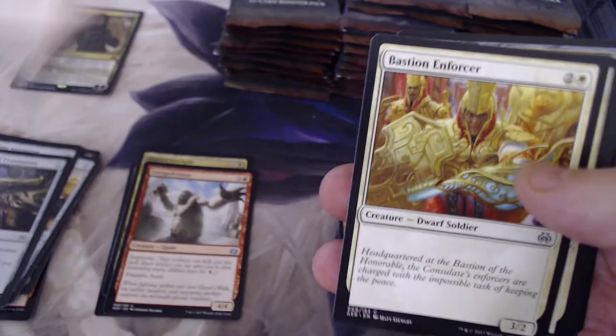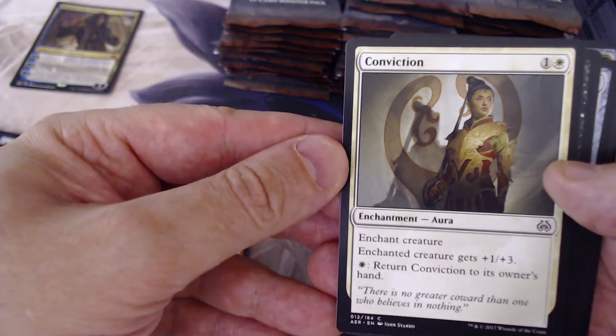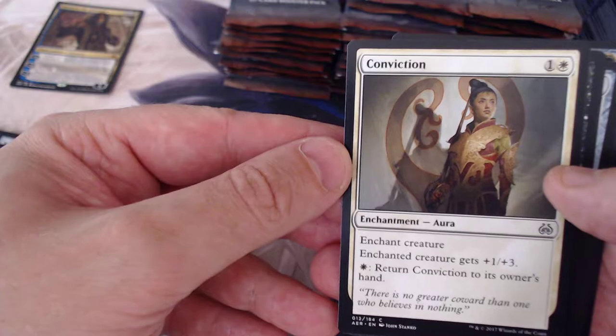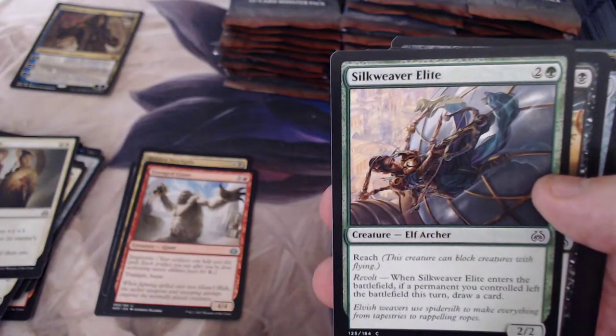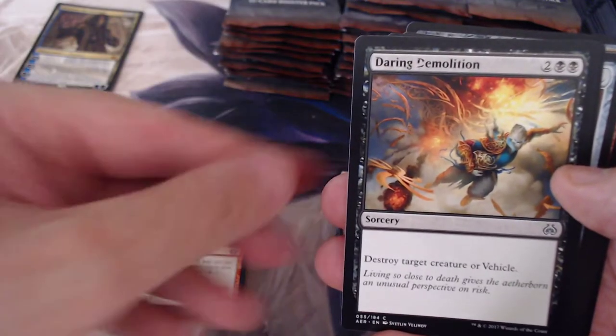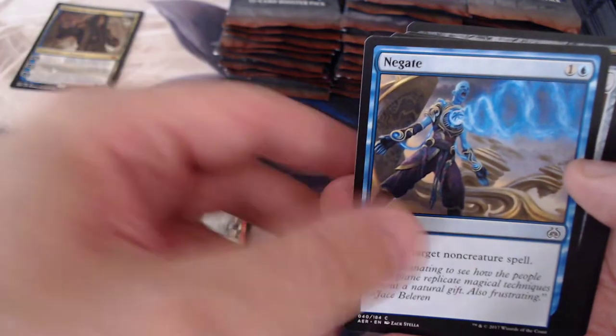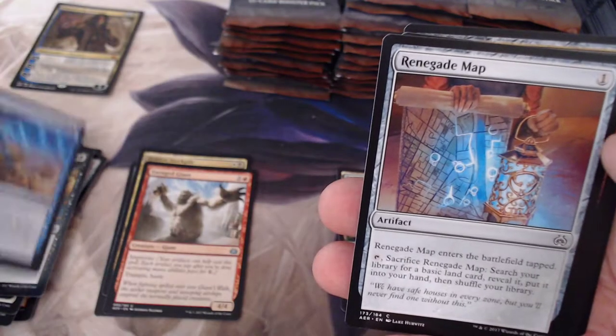Wrangler — hey, we just got that. Bastion Enforcer — got that. Conviction: +1/+3, return it to the winner's hand. Cool card. Silkweaver Elite. Demolition. We got a Negate. Renegade Map. Destructive Tampering.